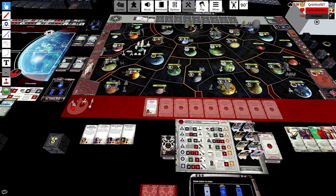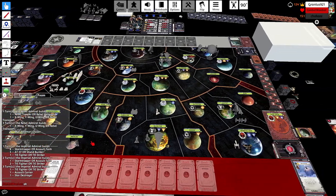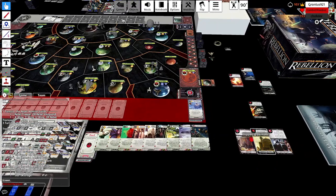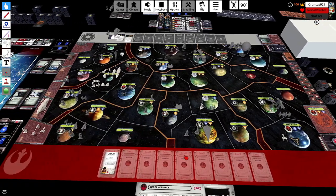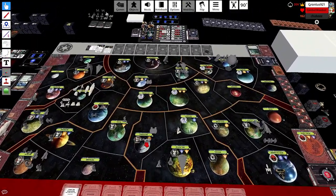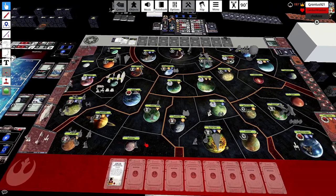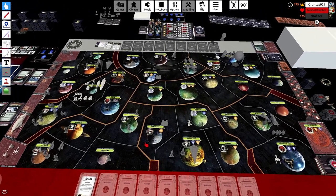I also have a Behind Enemy Lines I can use. I'm thinking: with all those fighters gone, I have pretty limited options. I could Behind Enemy Lines a Y-wing out to Felucia if he deploys a Star Destroyer there. I could Behind Enemy Lines more, which is what Grant's considering doing right now — you can see he plopped one out in Felucia and then one out in Bespin.